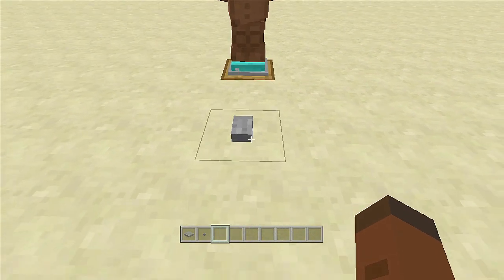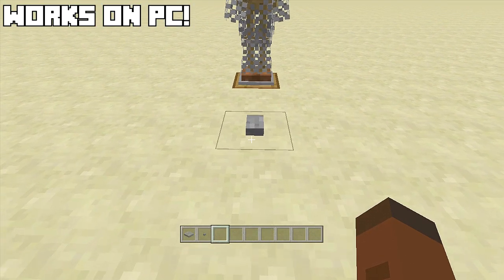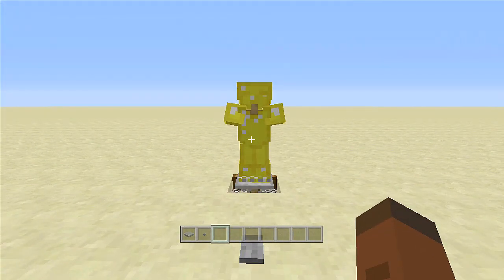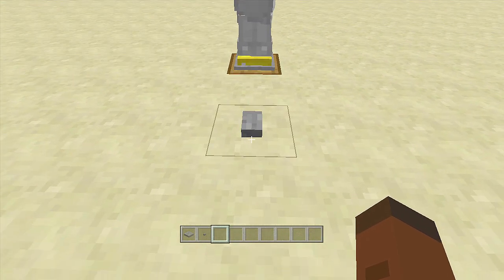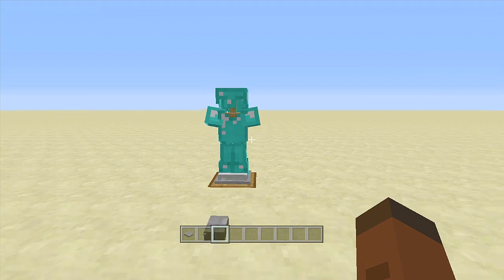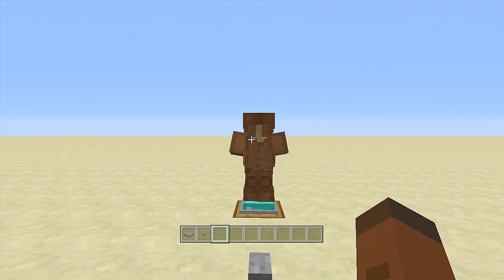Right here we have our leather armor. If I click this button, our chain armor will pop up. Click the button again, our gold armor will pop up. Click the button again, our iron armor will pop up. And last but not least, click the button again and the diamond armor will pop up — it went through all five different types of armor.